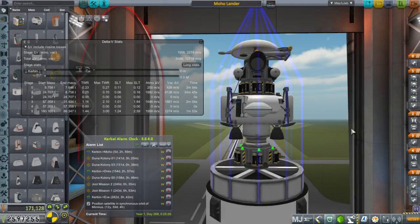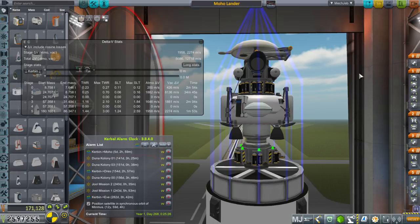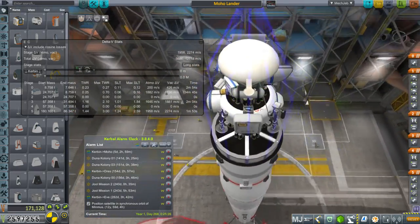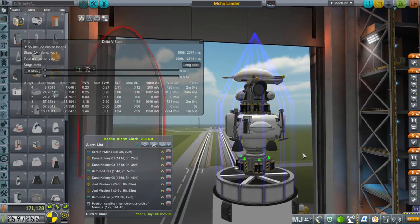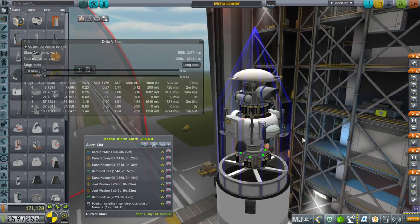Hello everyone, and welcome back to my colonization series in Kerbal Space Program 1.2.2. In this episode, I've got a Moho lander prepared because we've got a transfer window in five days. I also picked up a contract to get science data from the surface of Moho. We previously had an orbiting satellite doing scans — it had an orbital telescope, a magnetometer, and one goo container. It still has fuel and took readings from high orbit. It could potentially get readings from low orbit, but it's a little short on battery power, so I think it'd be better to send it off to another planet like Eve and use this lander to do the remaining scans in low orbit and on the surface.